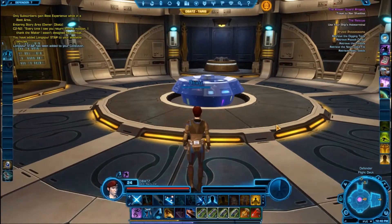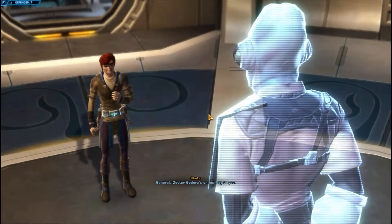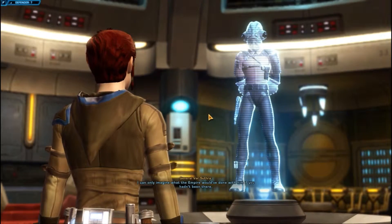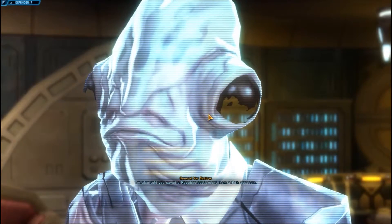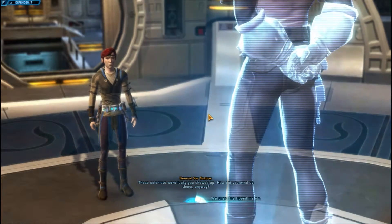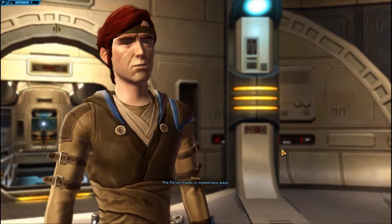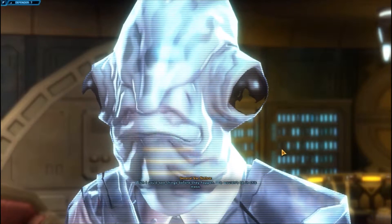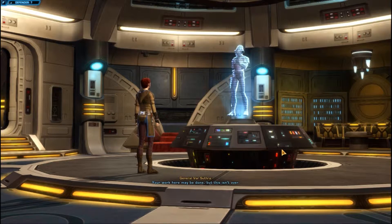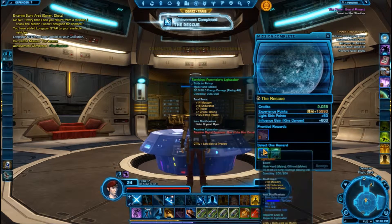Let's go talk to this guy and then we're out of here. 'I'm also told you saved a Republic settlement from a Sith Assassin.' 'The colonists were lucky you showed up — how did you wind up there anyway?' 'The Force guided me.' 'The Force moves in mysterious ways — wish I could see things before they happen.' Okay, completed the rescue — select one reward. Well, that's no good to me; requires expansion.